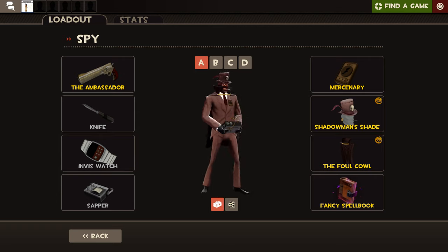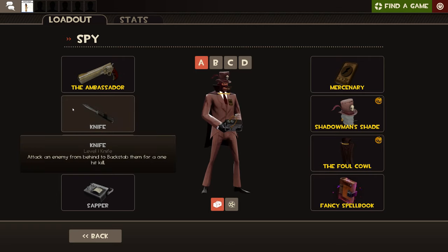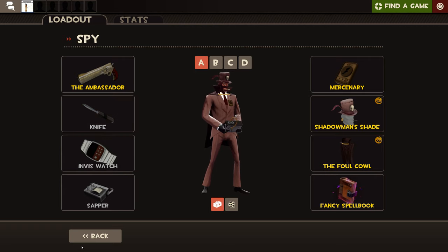That's Spy. And also, he can backstab people for a one-hit kill. I'll go further in depth for every single class.